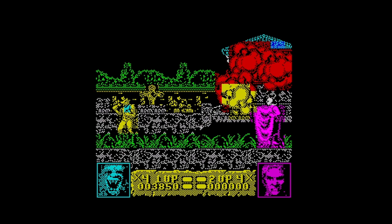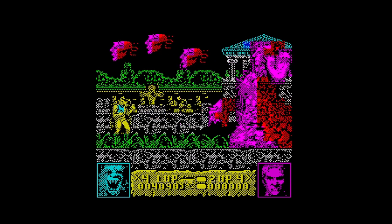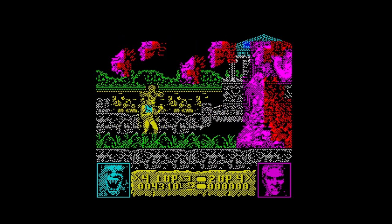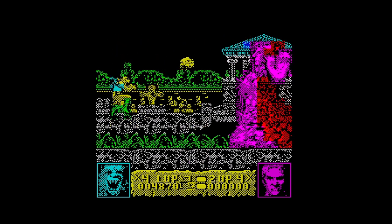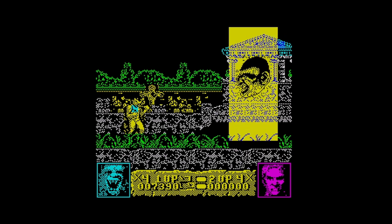Here we go - end of level baddie. I think it's just worth taking a few hits. You would be able to duck when those heads come at you from above. It feels a different strategy playing it to the Mega Drive version. I'm taking hits left, right and centre. Let's try jumping - that's probably a good method for destroying him. Head comes up and use your power.